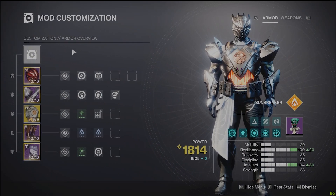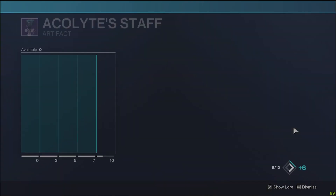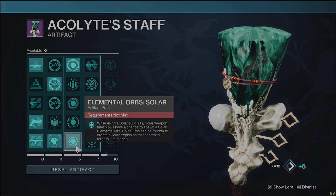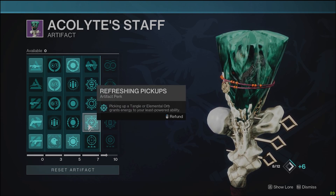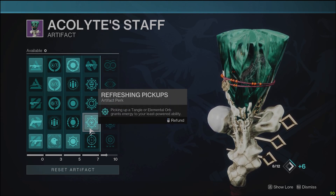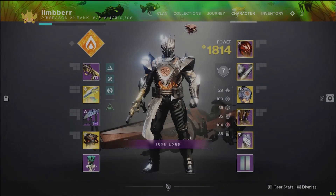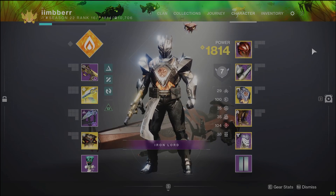For mods, we're using things that give us the most grenade energy back. Since we're using our throwing hammer and can pick it up quite a lot — even though there is a cooldown — Heavy-Handed is definitely recommended as well. For artifact mods, we're running Elemental Orbs Solar and Refreshing Pickups so we can keep that loop going with infinite ability spam all the time. Now let's hit some of that gameplay and check out how crazy this can be.